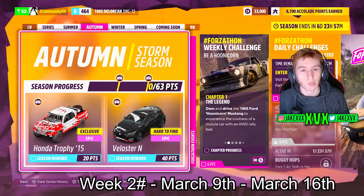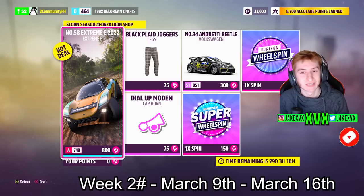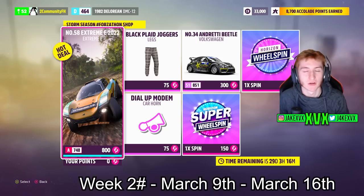The second week, which is Autumn: at 20 points you can get the fifth new car of this month, the Honda Trophy from 2015, and at 40 points the Velocita N. The Forzathon Shop for that second week has the Extreme E McLaren, the Volkswagen Beetle, a dial-up modem car horn, and black plate joggers.